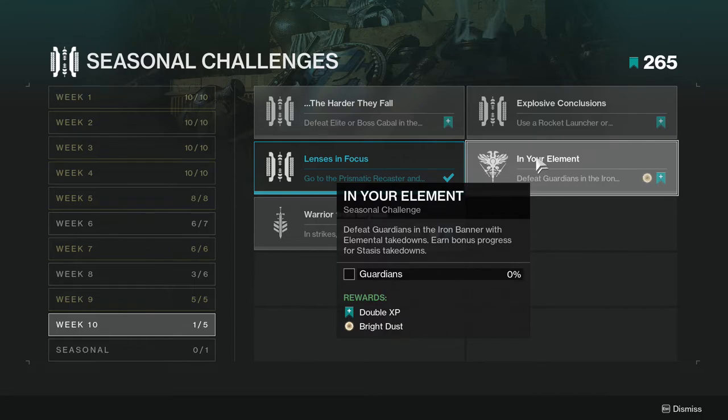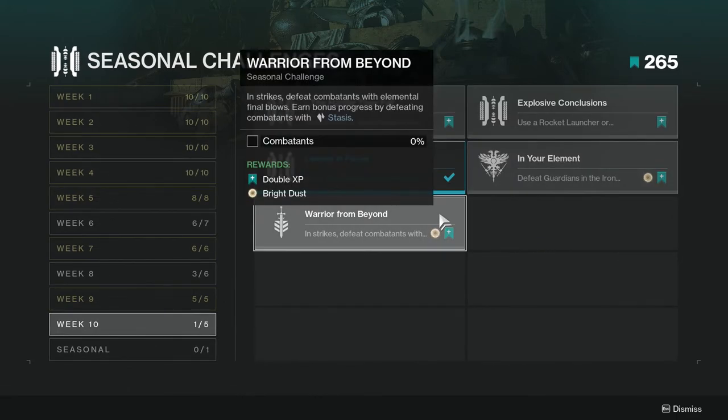'In Your Element' — defeat guardians in Iron Banner with elemental takedowns. Earn bonus progress for stasis takedowns. People are already using stasis, so this is just going to push a lot more people to run stasis in Iron Banner this week, which is unfortunate.